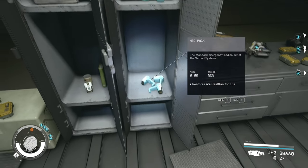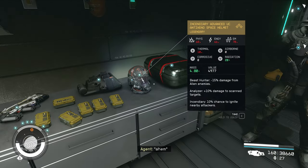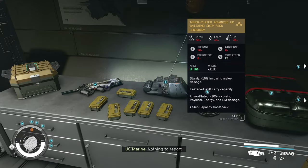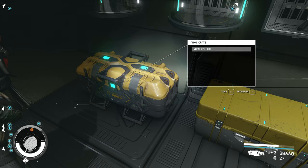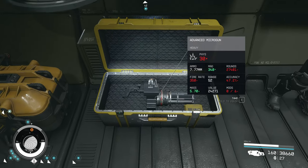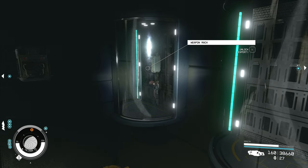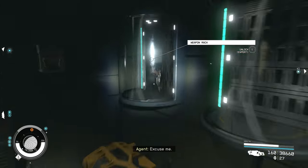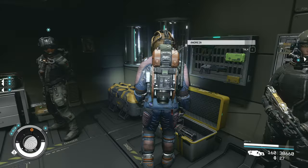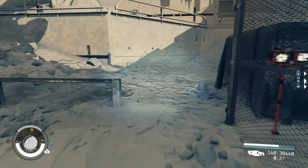There are lots of weapons and packs in here. And here we go — here's the suit, the helmet, and the pack. This is where you're going to collect all this stuff from. There's also a weapons case with an advanced minigun, more guns on the wall, and a locked case with a handgun. Loot this room for everything it's worth and then head on to the main mission, which is through this way.